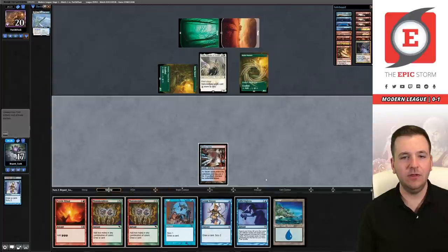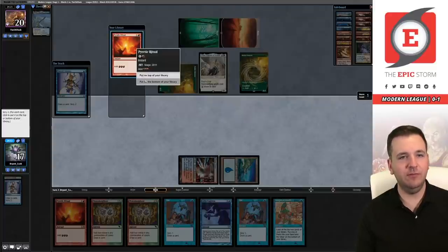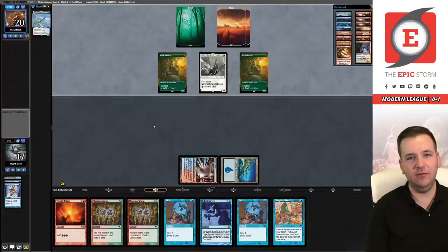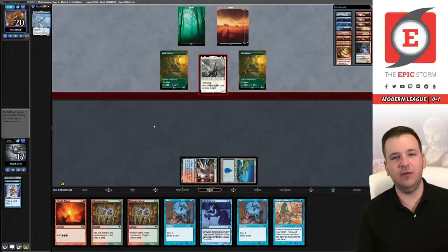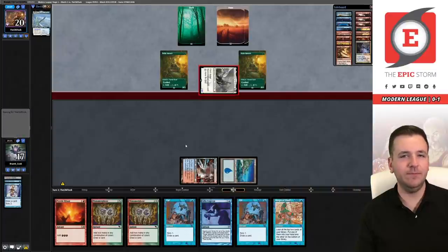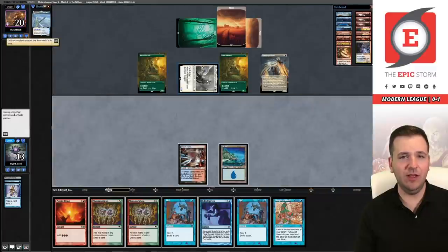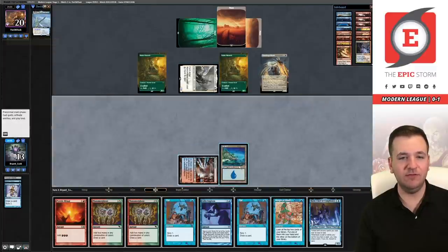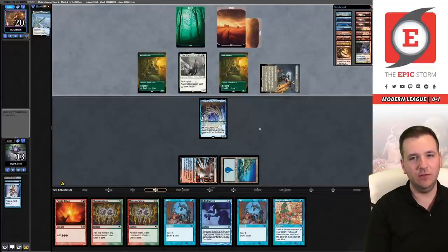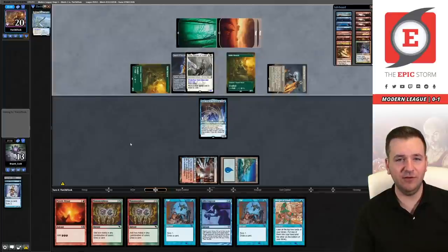Thalia — obviously. We need cost reducers. Wish is not going to help here, we'll have to bottom that. The nice thing about Baral is he naturally counters Thalia's taxing effect both on board and preemptively. We want to find Baral first because Thalia bullies Electromancer harder. There's Baral — step one. But a Stoneforge is coming down next turn, and it's going to be swinging for at least seven next turn assuming Thalia attacks too. We're possibly facing lethal. Actually it's Fire Ice — not a creature pump.